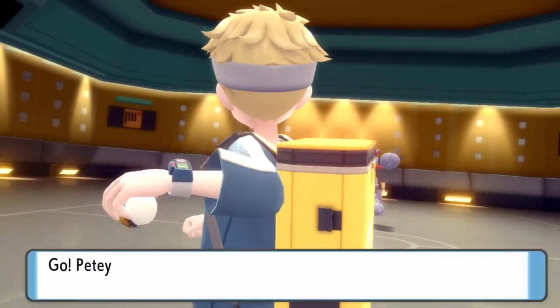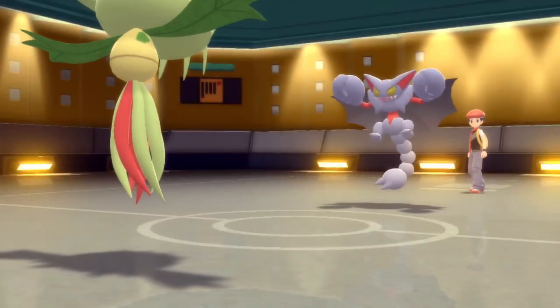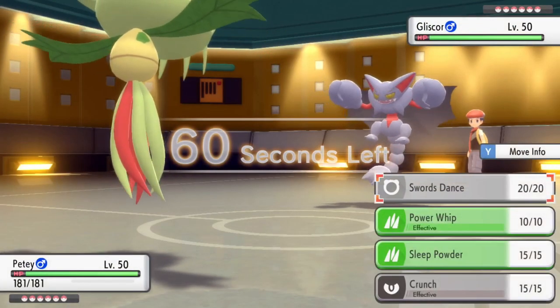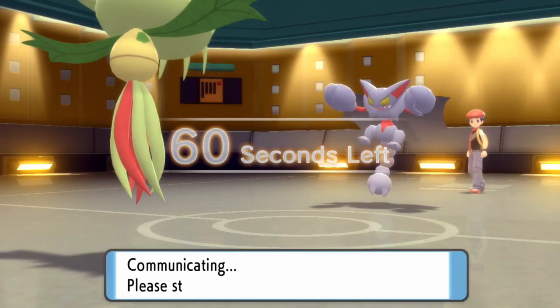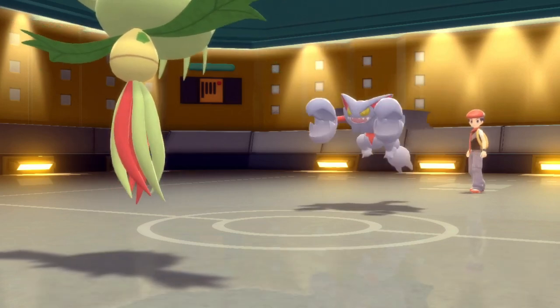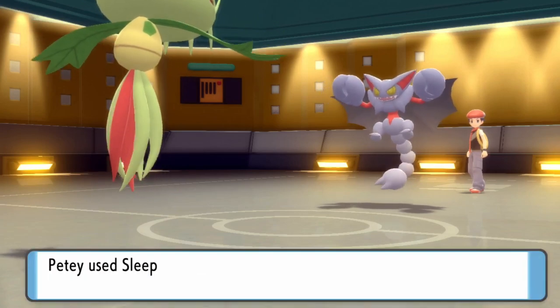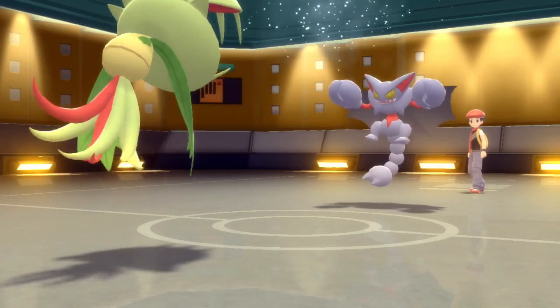I notice he's probably going to want to lead off with that Gliscor. Generally you'll see these defensive Gliscors come in and set up Stealth Rock. So I'm thinking PD, this is your time to make something happen. I'm going to lead off with this thing and try to get a Sleep Powder on it before it can activate its Toxic Orb. That'll help me out a whole lot. He goes for the Stealth Rock as I expect, and I do happen to land the Sleep Powder.